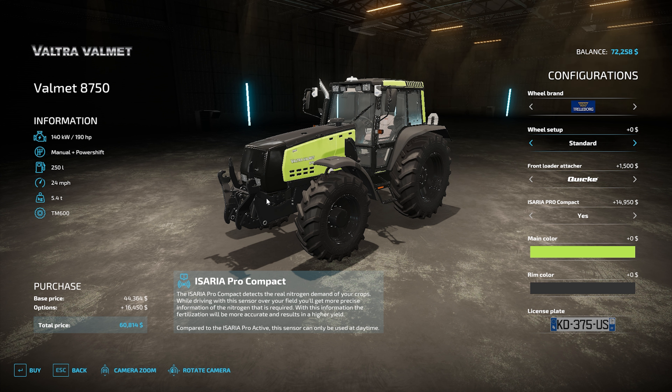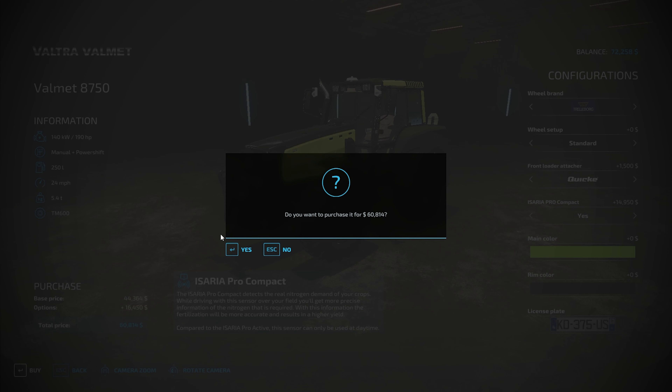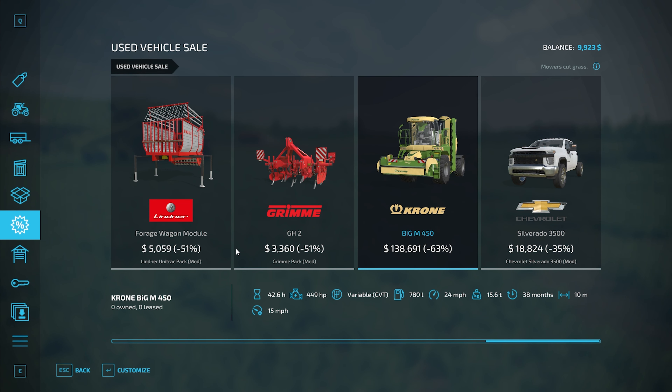This is on selling the sales item for some percentage off, maybe 30, 40, 50% off. It's 190 horsepower and I think this will do the job for something I want to do. I am not forgetting I have that other John Deere, but it won't do the job for what I want it to do. So we'll go ahead and buy this for $60,814. Got a few upgrades on there. We got $9,923 left.